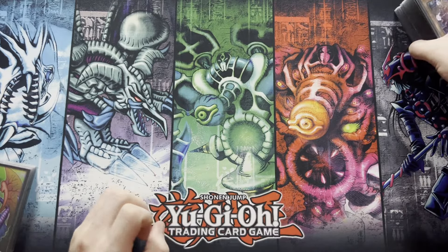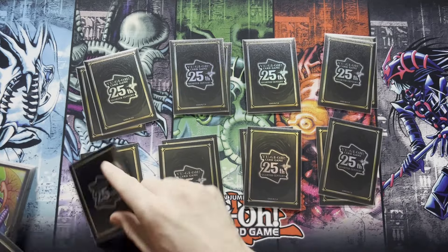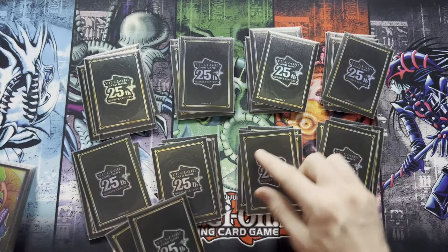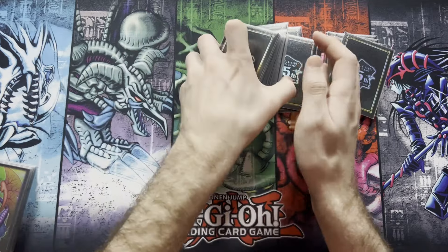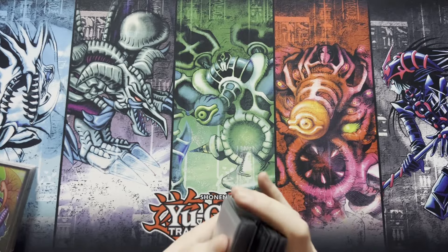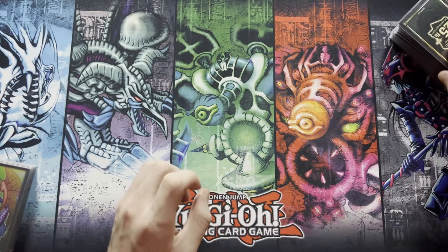Now let's get into test hands to show what the deck does and how to set up the FTK. I really hope we don't brick on the first hand since I'm going to try to do this without any cuts to show the deck's consistency. I've just realized I haven't brought any dice over here, which is awkward because we'll be generating infinite loops — I can see them at the other end of the table but I'm mic'd up. I'll grab them if we brick on this hand.